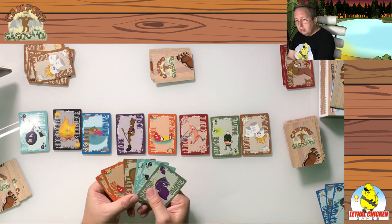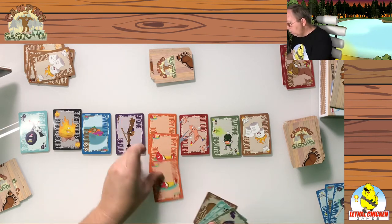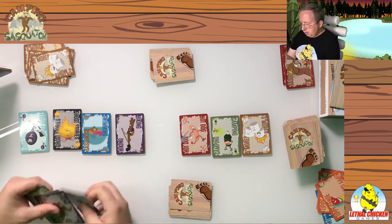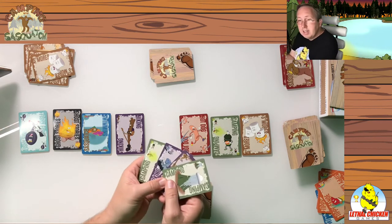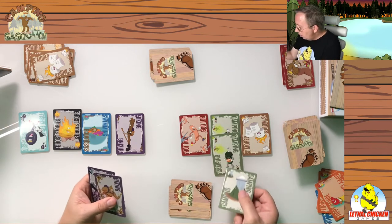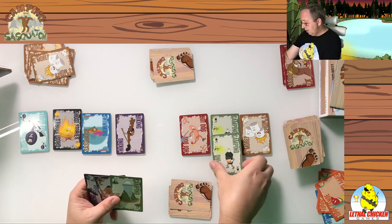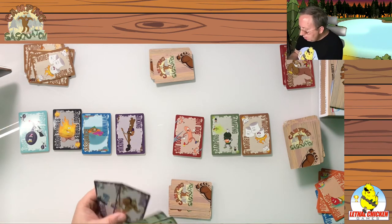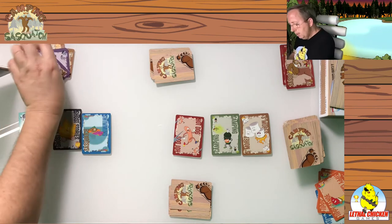Player one draws and plays two — canoe, canoe, three of a kind. That trick is mine. Player two should be able to clean up too. I've got the tent and bug spray for the camping category, but two bug sprays and a tent doesn't work — it has to be either three of a kind or three different cards. Two of the same and one different doesn't work. But I can finish off hiking — I've got the boots and a Sasquatch wild card.